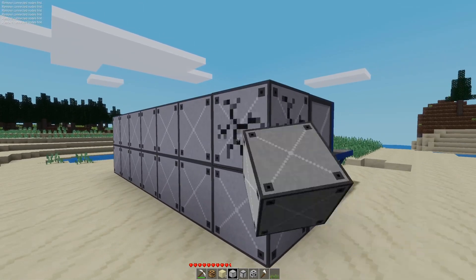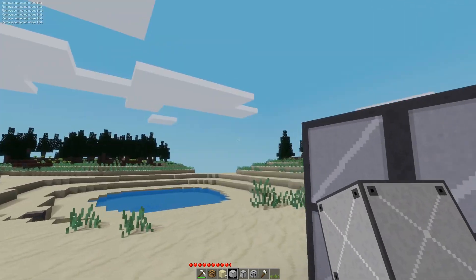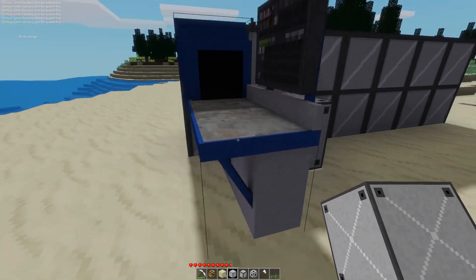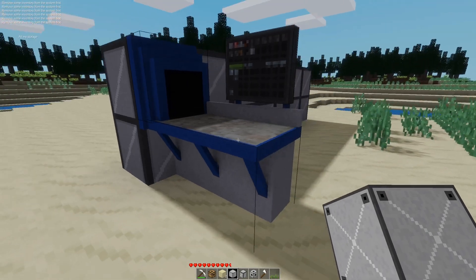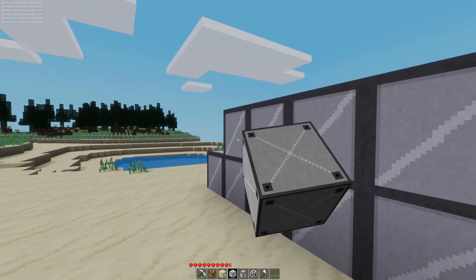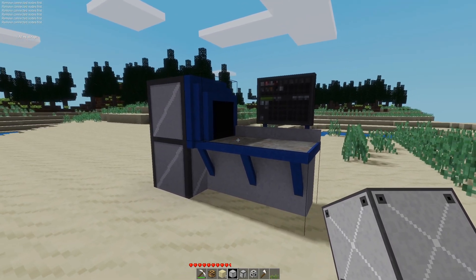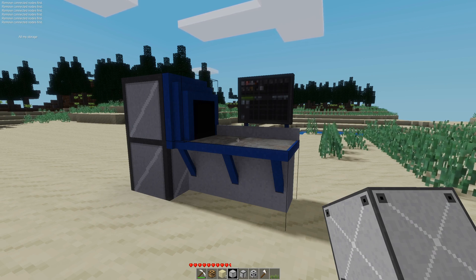If you break your storage cells when items are stored in them, the system will tell you that you can't break that because there's stuff stored in it. Once you take those items out so nothing is stored, the node can then be broken. And again, these do have to be taken down in the reverse order they were placed, otherwise you end up with a broken system. So there you have it — the Automatic Storage and Retrieval System mod for MineTest. Links will be on my website, linked in the description below. Thanks for watching, and I'll see you next time.